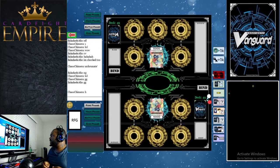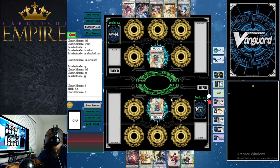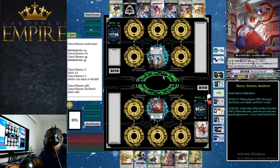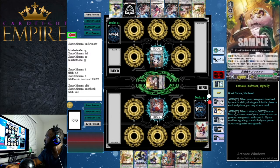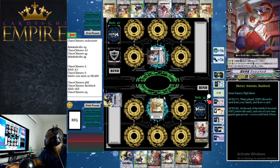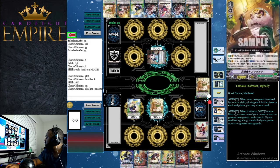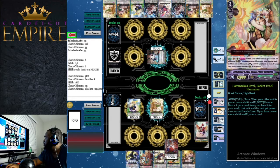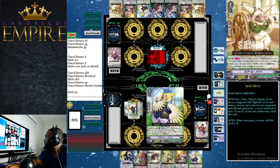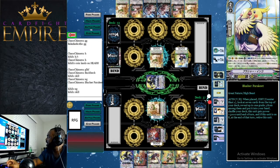Loading up Big Belly game two — we're playing a mirror match against another Big Belly deck. We go first, ride Bush Back, use its skill to discard one and draw one looking for Big Belly. Our opponent uses Mini Belly to look at top five, finds Big Belly, and already has one in hand. We ride Spool Mary and call Blusher Parakeet — using Blusher Parakeet's skill to check top seven, we find our Big Belly. Now we have the full setup: Big Belly, Ham Don, and a third grade 3. Our opponent makes the same mirror play and gets Flow Panther.